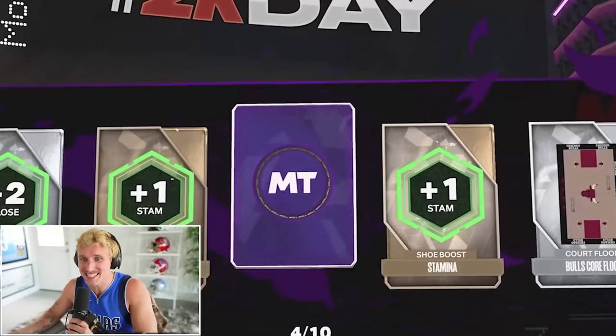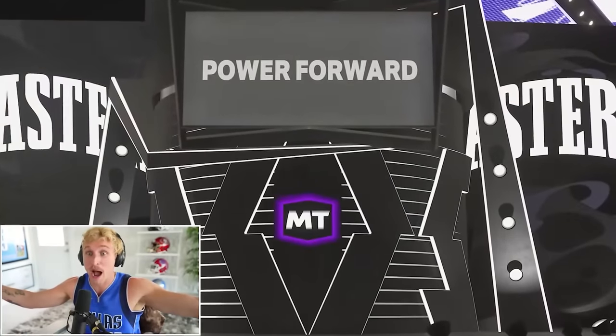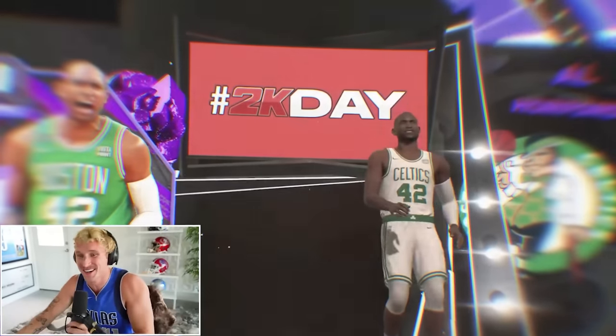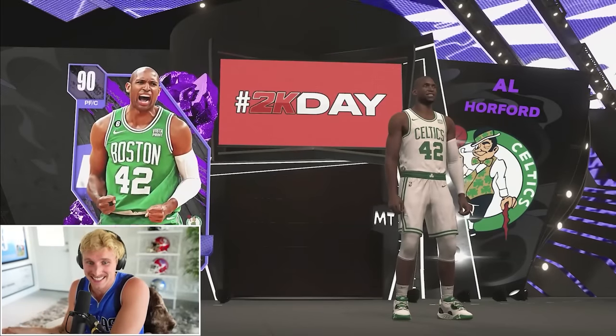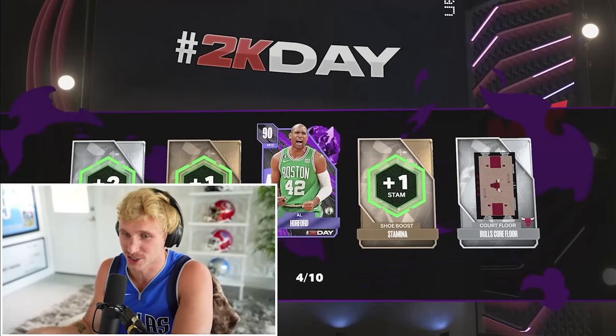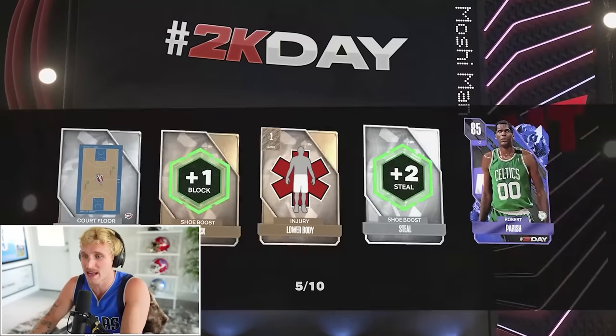An Amethyst! This animation is sick. Am I getting a walkout? It's Al Horford! Walkout animation — I actually really like this. The fact that you can see the player's silhouette — that is so much cleaner than last year. And we got an Amethyst pull already, boys!